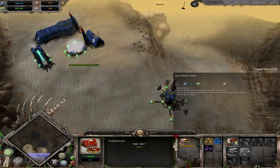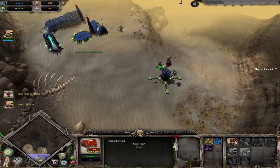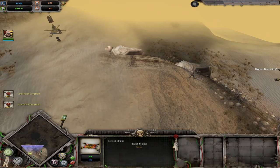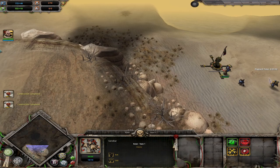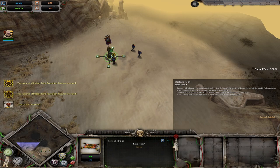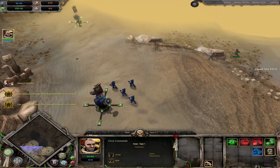Once this listening post is done we will have enough resources to go for the Space Marine squad. Force Commander is almost done, the listening post is almost done — and boom, now we can make our Space Marine squad. Even though we're pretty low on resources right now, this is fine because our two points are still being captured. Once this post is done we have enough to build another listening post, and because most of our points are built already we can just protect this point.